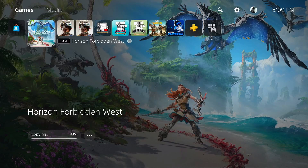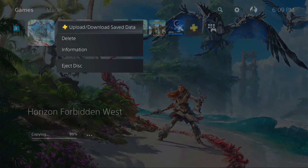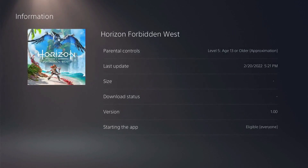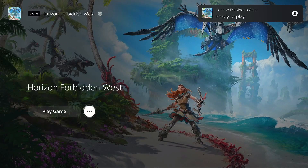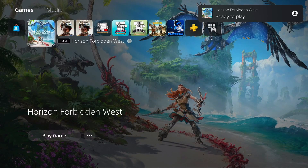We're at 99% there — shouldn't take much longer. If we go ahead and hit options and go into information, we can take a look at the version of the game, which is 1.00. It's about 77 and a half gigs. We'll go ahead and back out of there.